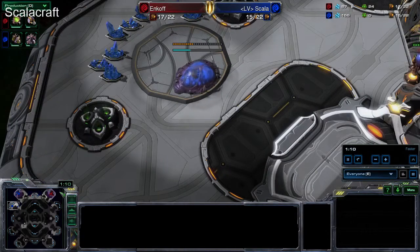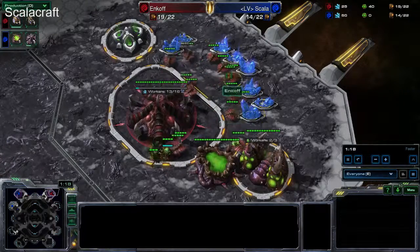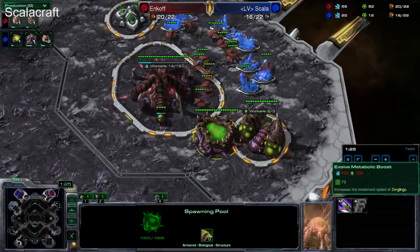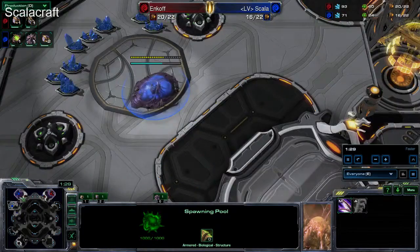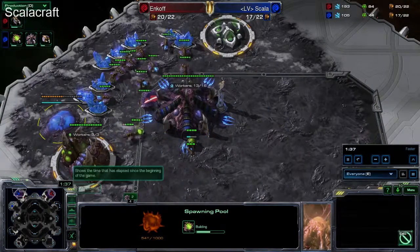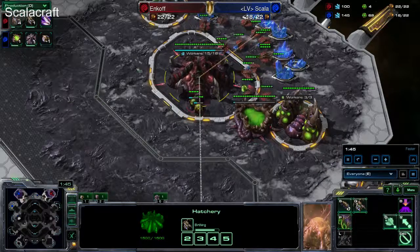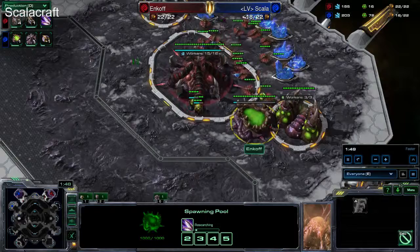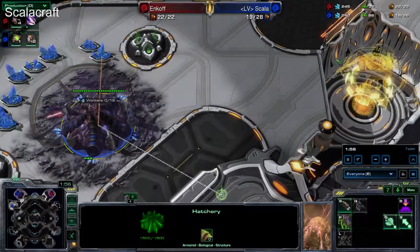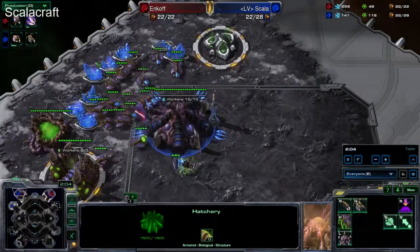Today we'll see a slightly different ZvZ matchup. As you can already see, both players are doing different tactics. The Red Zerg, Ankov, is doing one base, gas-gas Spawning Pool, not going for speed instantly and sitting on one base. Meanwhile, the Blue Zerg, Scala, is going for a fast expand first, then taking the gas, then taking a Spawning Pool — definitely not going for an aggressive build. Scala is falling a little behind here, but as soon as the second base kicks in the economy will be much better than Ankov on one base.